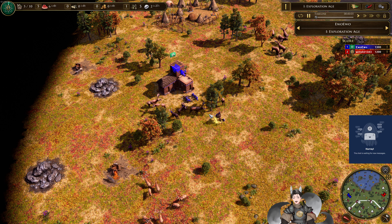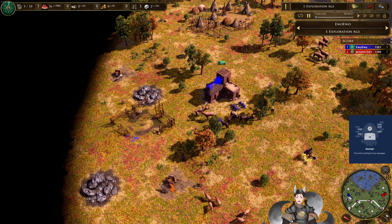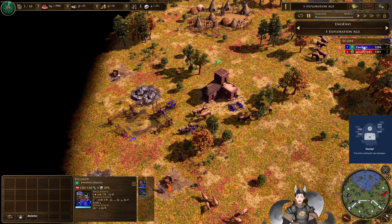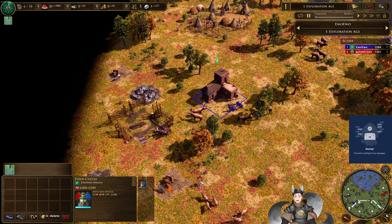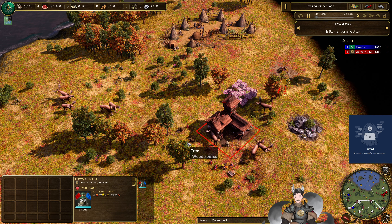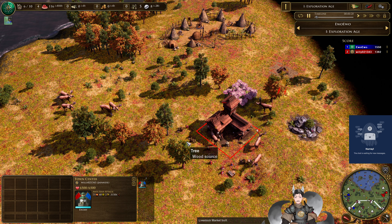Greetings everyone, AnneGrade here with another Age of Empires 3 replay. Spawning on the left side as the blue Hosua, we have Iwo Iwo. Spawning on the right side as the red Japanese, we have Willy 021343.